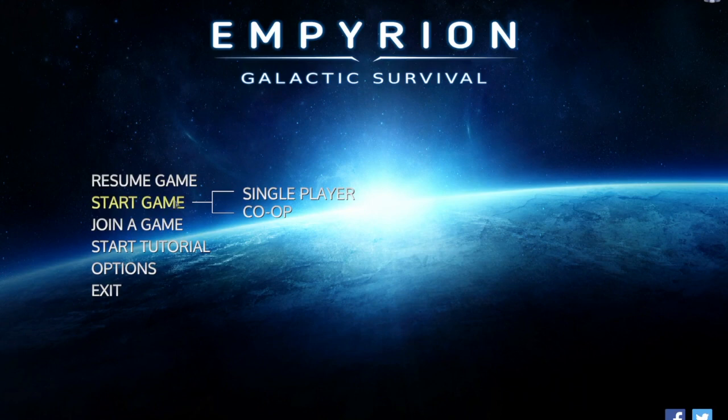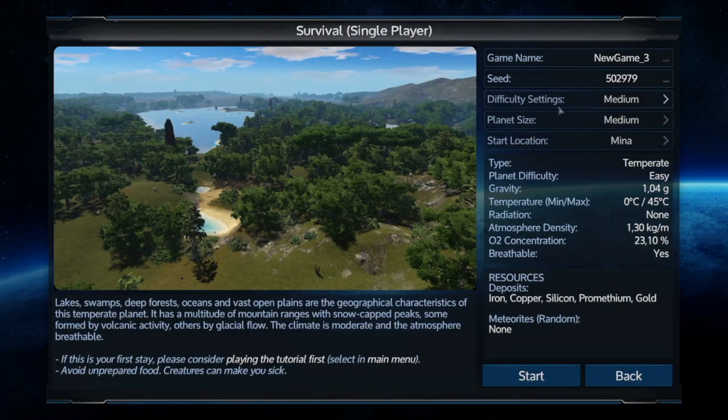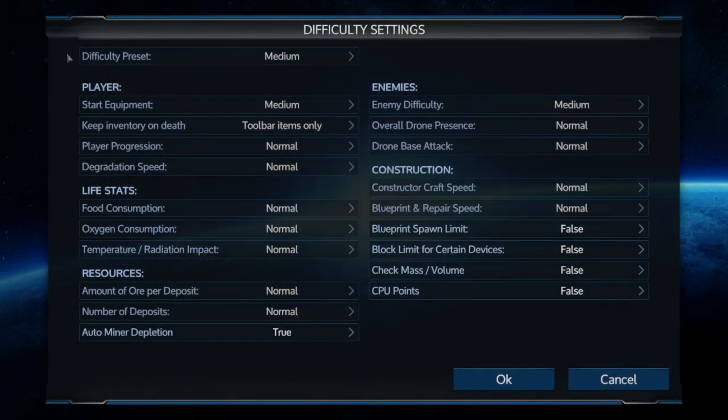One thing that has not changed is here in the difficulty settings on the loading screen. There are a lot of things you can change, and all of them will affect the difficulty of the game or some options like mass and CPU. But one thing I always do is set the 'keep items on death' to toolbar items only — normally it's set to nothing. This is very good at preventing an infinite death loop where you get killed, spawn nearby to get your backpack, and get killed again — especially in space where the distance from your backpack is bigger.